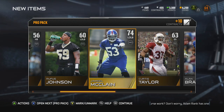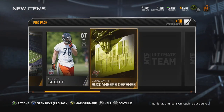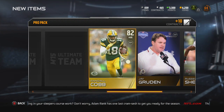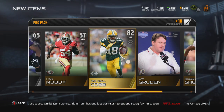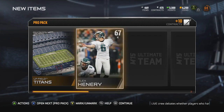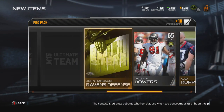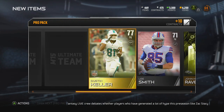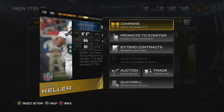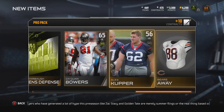The last card is Jameel McLean — I didn't even know he was on the Giants until I started watching preseason. I know he used to be on the Ravens. Right now I'm trying to get a Matt Scott, he's like a 59 overall. Oh, Randall Cobb! I accidentally hit X and it moved everything away — I didn't mean to do that. I was going to check his stats.